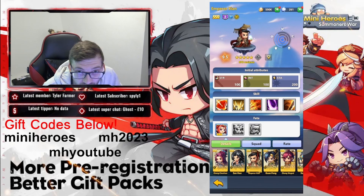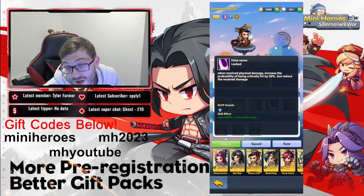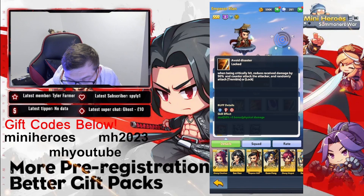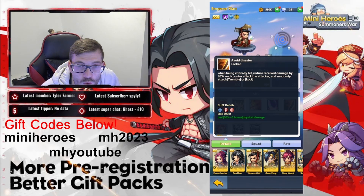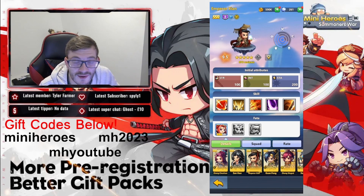Emperor Xian has a 9.5 rating and five stars in reviews, so he's highly recommended. His other skills let him attack all enemies and attach Provoke and Lock. He also has a passive where when receiving physical damage, he increases the probability of being critically hit by 50% but reduces damage received. His fourth skill reduces received damage by 90% when critically hit — so crits only deal 10% damage, which is absolutely absurd. He can also counter-attack and attach random debuffs.